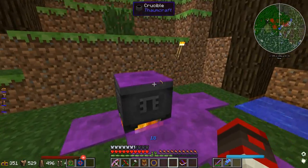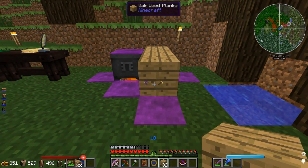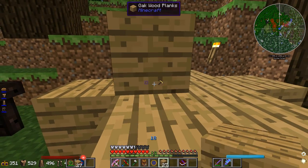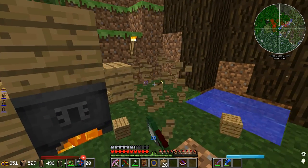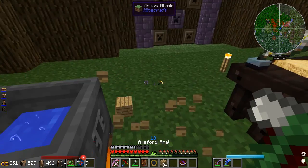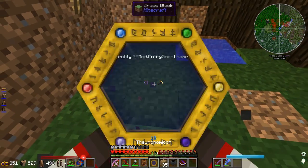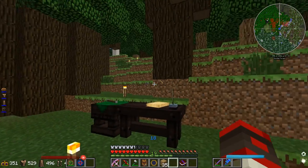Shit's getting a little bit out of control with this damn crucible. I'll have to take it out for now because I don't want taint taking over my ThaumCraft area I just started. And I don't know if there's ways to stop the taint from keep on growing — I haven't really figured that out yet. I'm not really in the mood to sustain this damn crucible making my life a living hell.